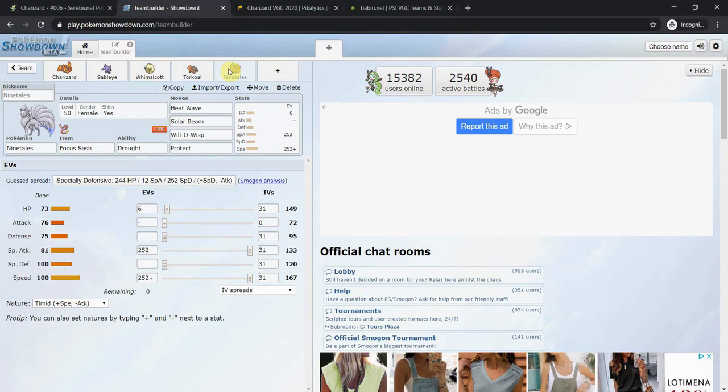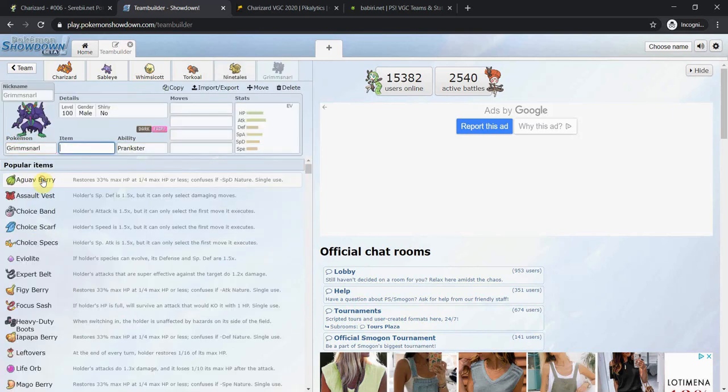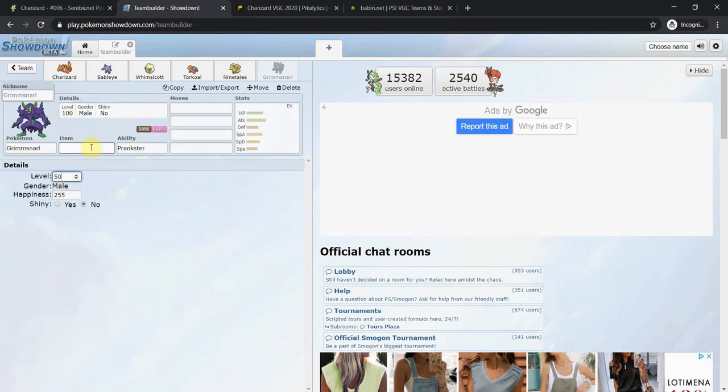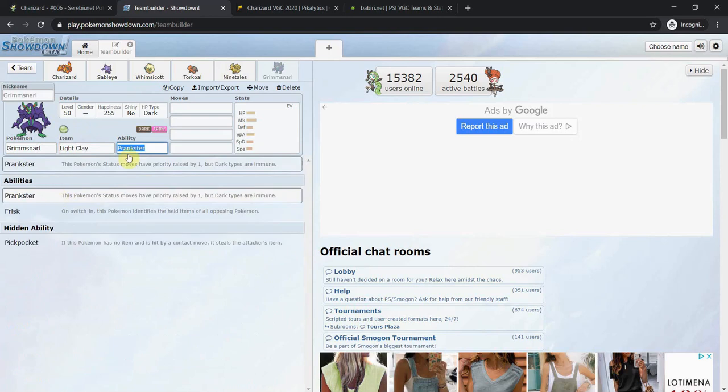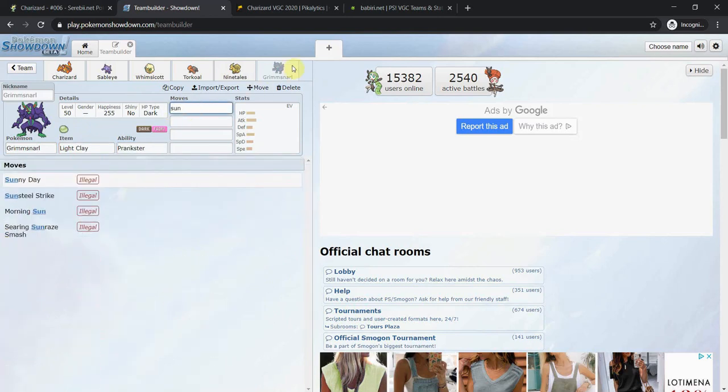The other Drought user is Ninetales. It's a really good Pokémon sitting at 100 base speed, just like Charizard — two extremely fast spread users that both learn Heat Wave. Against double Trick Room this is going to rock their world, firing off a double weather-boosted Heat Wave. Focus Sash is probably the item, or maybe Choice Specs. Ninetales has Solar Beam, Heat Wave, Overheat, and also a very fast Will-O-Wisp which helps Charizard's physical bulk. I also considered Grimmsnarl for screens, but it doesn't learn Sunny Day so that doesn't work.